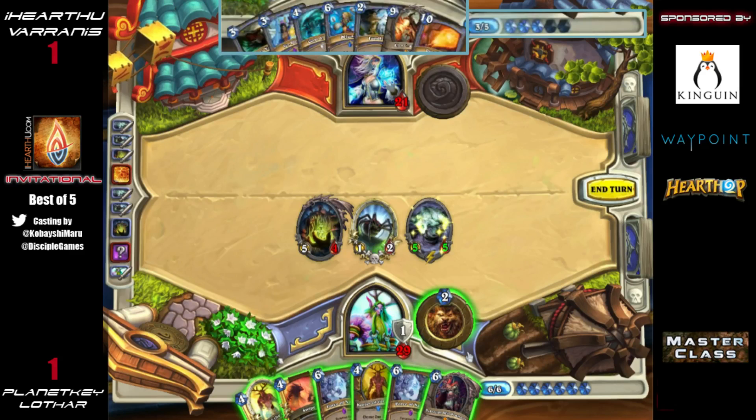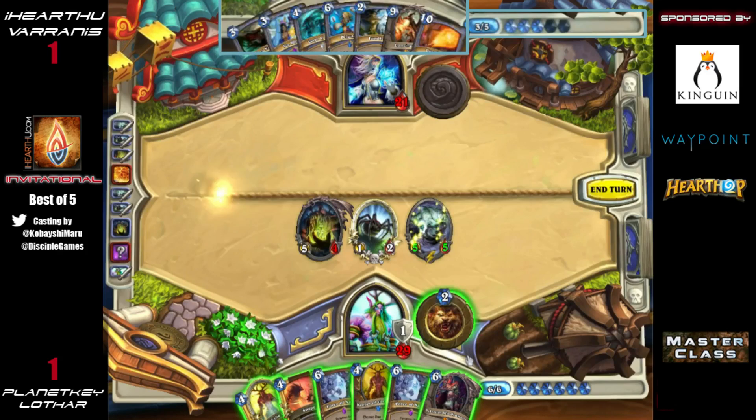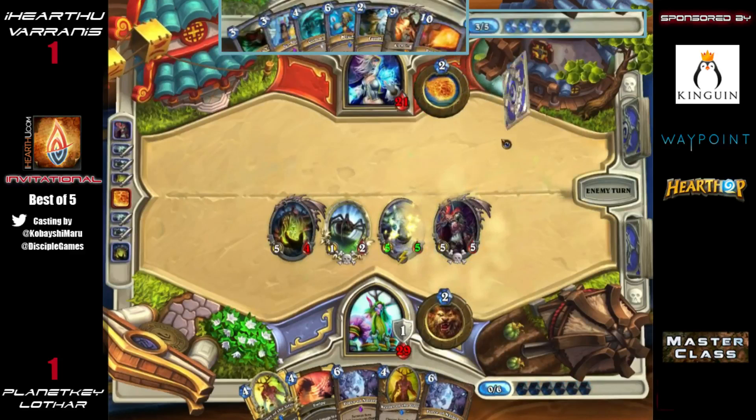Another option would be Keeper to the face for damage and to get something else on the board, but that would be very weak to a future Flamestrike. The thing is, Keeper has so much use and you're never going to use Force of Nature for board clear. It really feels like it was Force or Sylvanas — and Lothar opts for Sylvanas. He's probably going to find a Blizzard coming down on him.